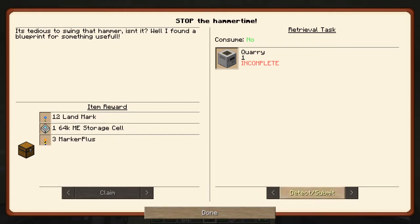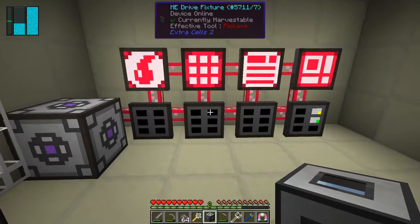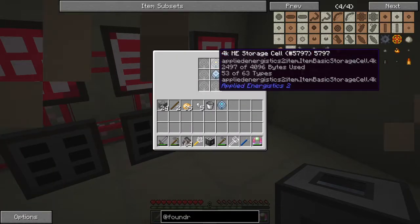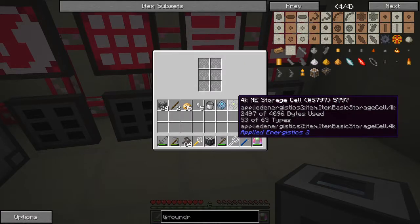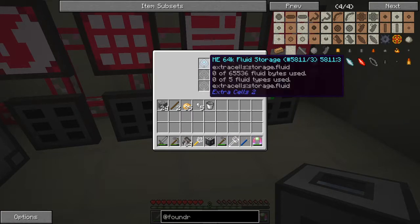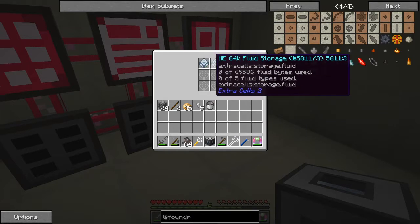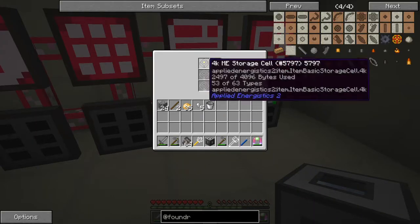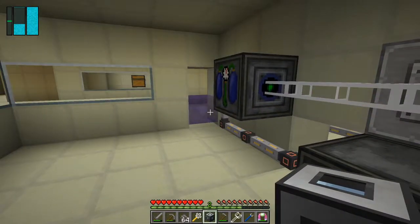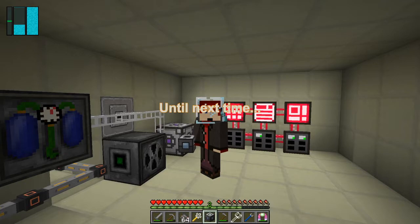Let's go and have a look — claim the reward. That's not the quarry one — that's the machine frame one. Let's detect and submit, and we get a Super Builders one too — let me claim that. We can now put into here this next one — that's still 4K storage. And the 60K — let's put the storage cells in here because it doesn't really matter where we put them. Now we've got plenty — oh wait, that's actually fluid storage. I'll swap those over. So we've only got 4K storage at the moment which is yellow. That's it for today — until next time, bye for now.